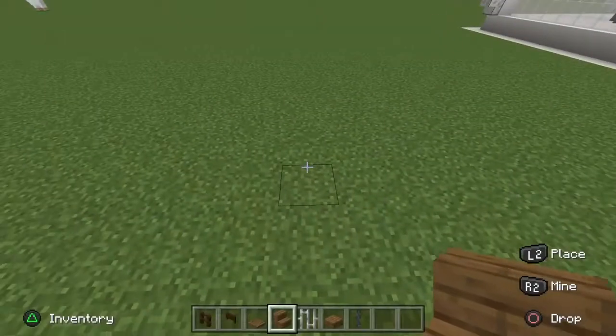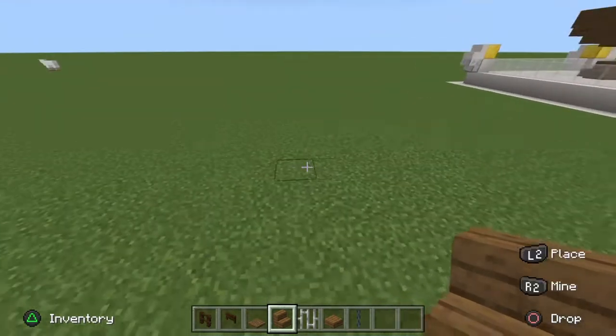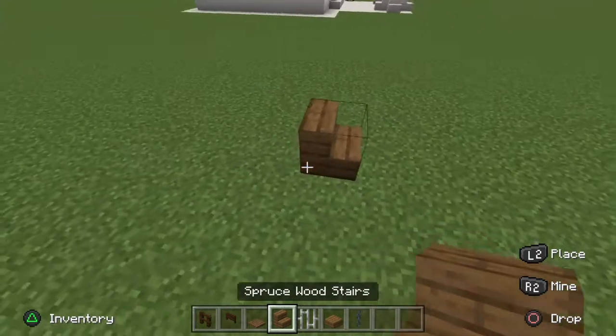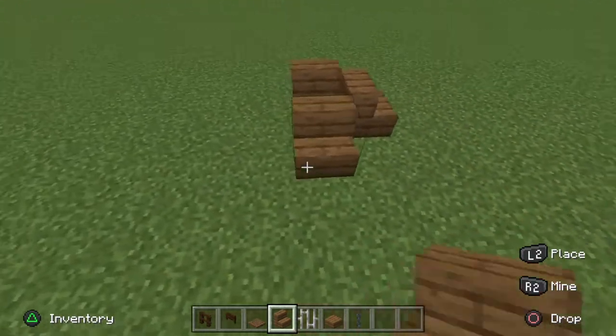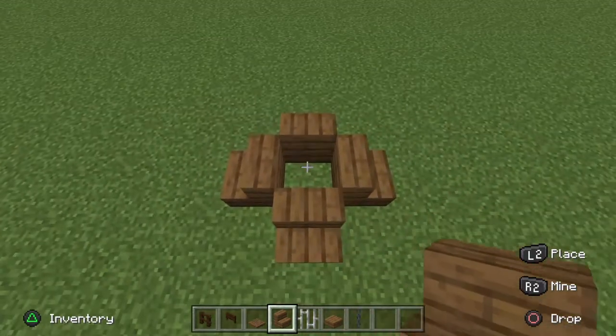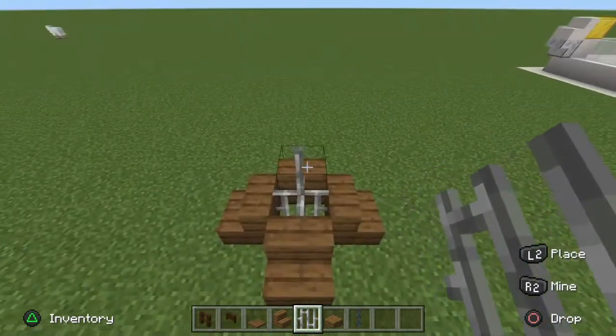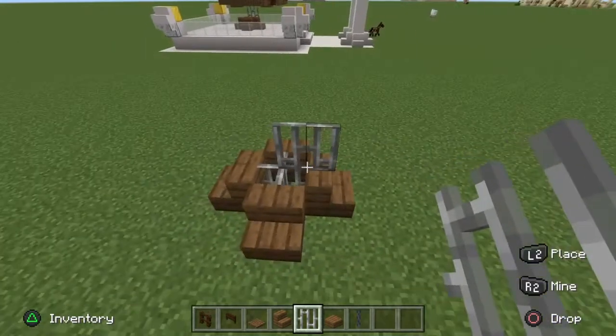The first thing we're going to want to start with is the base of the ballista, where it'll stand up from. This one's really simple — just get yourself some spruce wood stairs and place them in a nice circular shape around this one hole in the ground. Go ahead and add yourself an iron bar, another one, and bring that iron bar facing this way out by one.